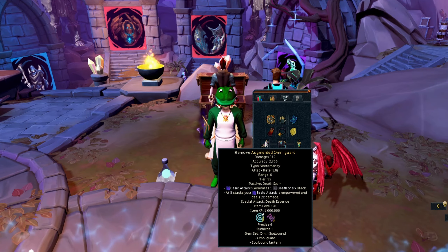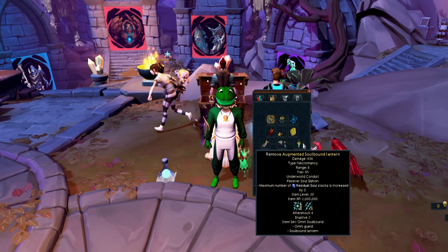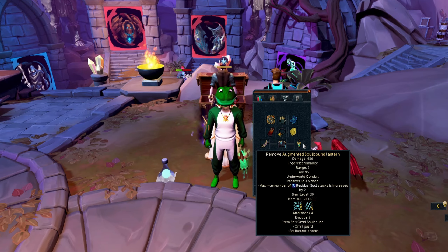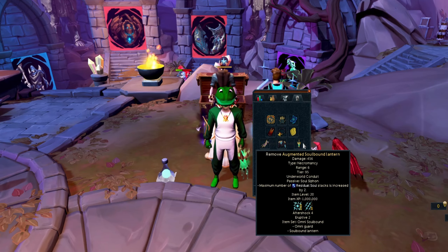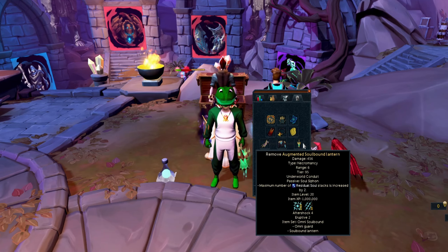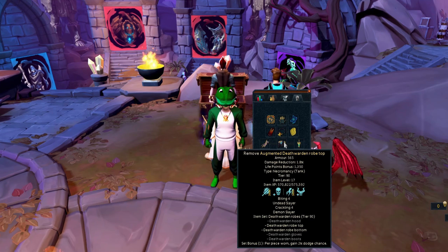For weapon perks, I use standard best-in-slot: Precise 6 + Ruthless 1 on the mainhand, and Aftershock 4 + Eruptive 2 on the offhand. Alternatively, you could use Ruthless 4 + Eruptive 3 instead of Aftershock — you get full Ruthless stacks so it's very strong — but I think Aftershock is just a little bit better.